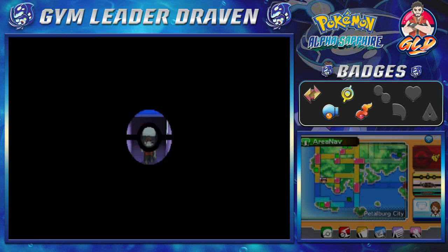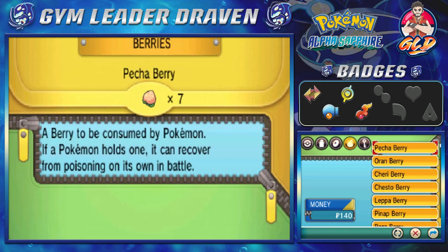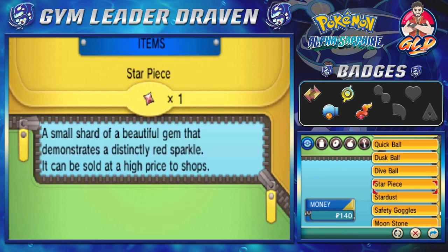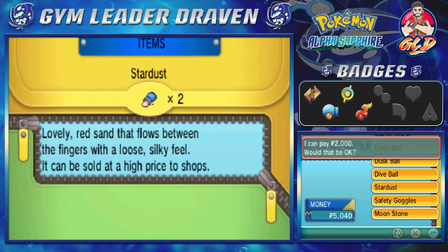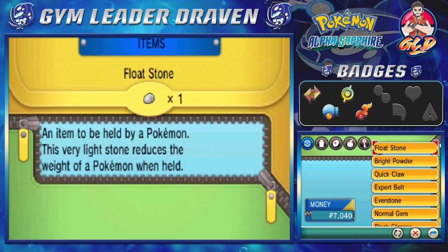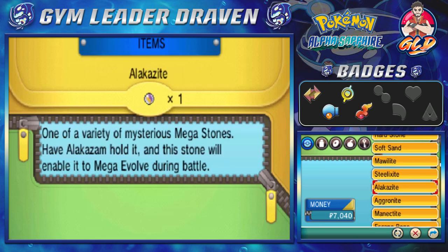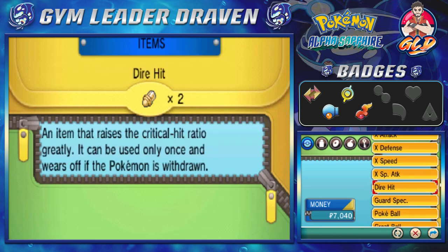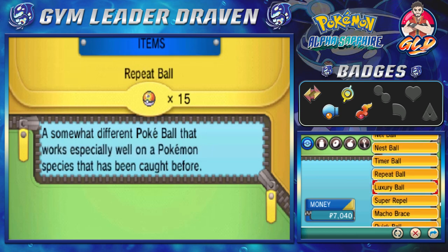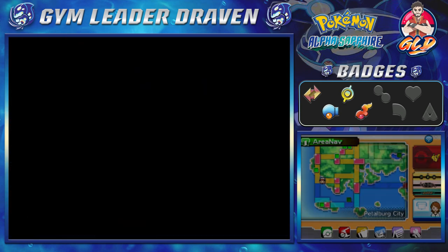Don't worry, the money will come back. Holy crud baskets — I cannot believe I forgot this. I'm going to be selling some items too, because I think I grabbed some stuff. We got a Star Piece, that's definitely going there. Stardust — we got two of those. And there might be another item we can sell for a pretty good buck. Heart Scale. We made it all back up again.